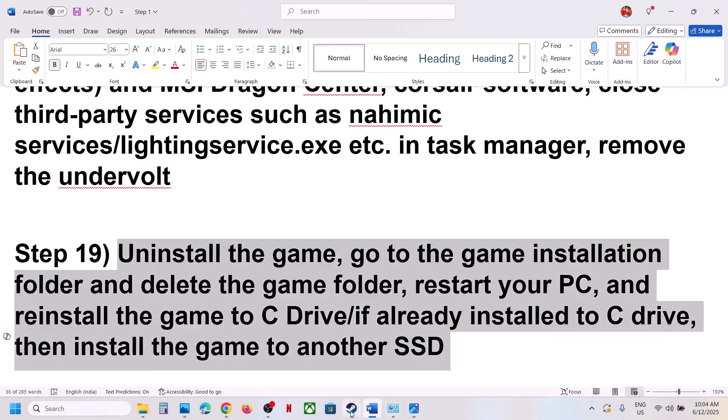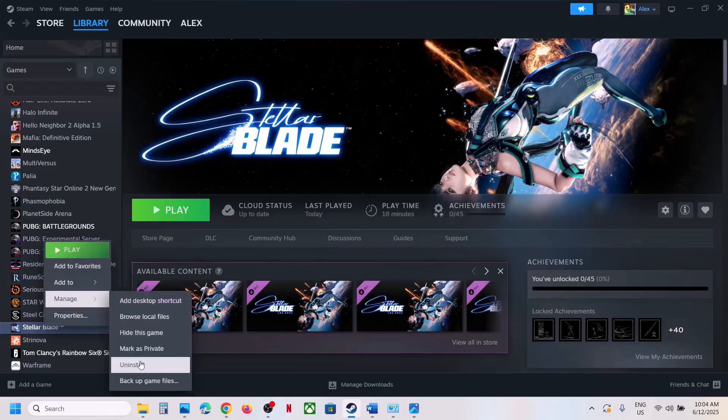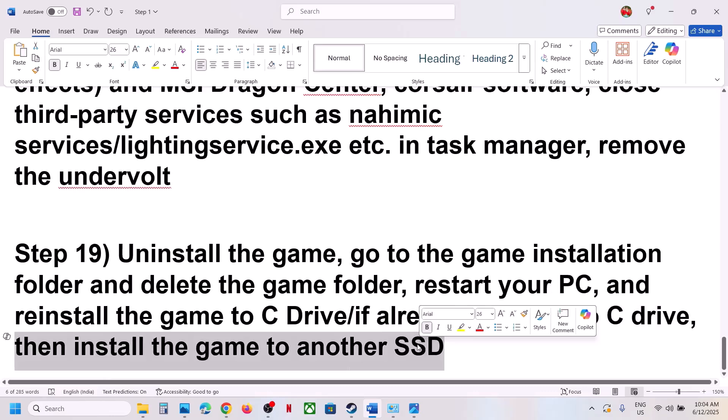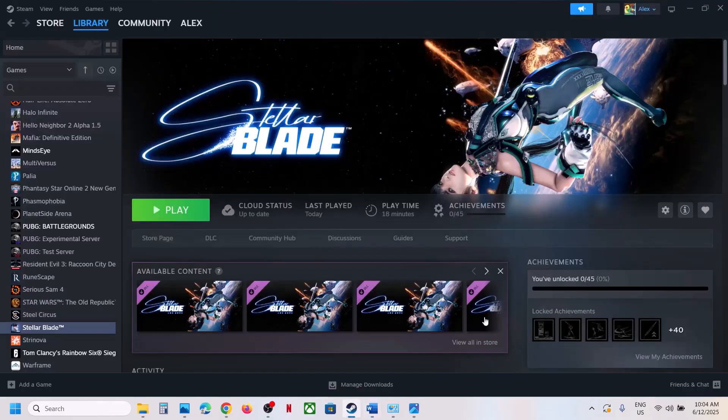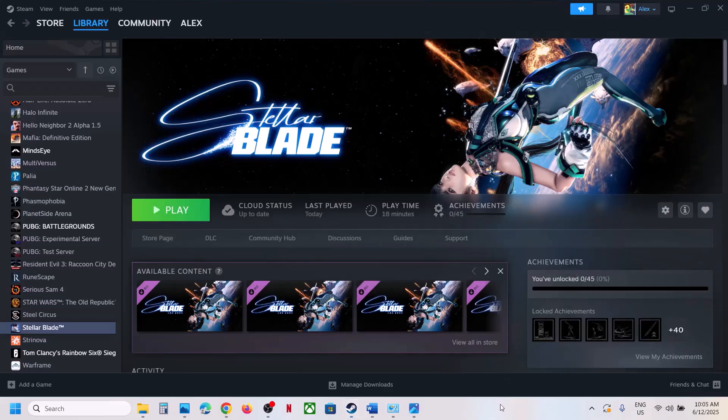If nothing is working, the last step is to uninstall and reinstall the game to a different drive. Right-click the game, select Manage, click Uninstall. After uninstalling, go to the game installation folder and delete the game folder, restart the computer, then reinstall. If the game was on a different drive like D or E, try installing it to the C drive. If it was already on C drive, install it to another SSD. One of the steps in this video should help you run the game successfully. Thank you for your time — please like and subscribe.